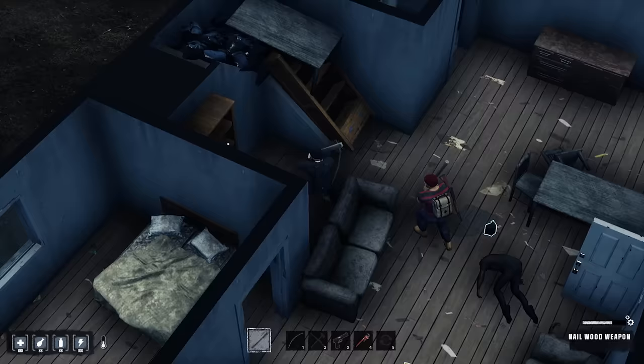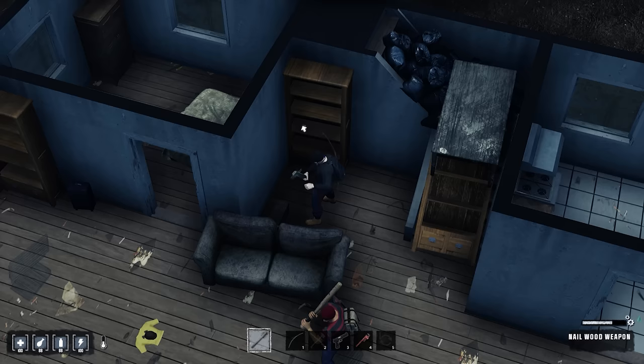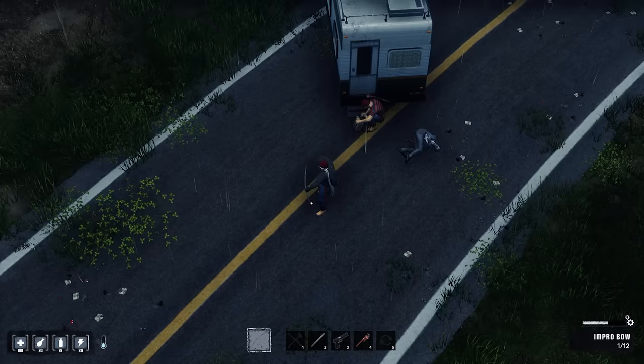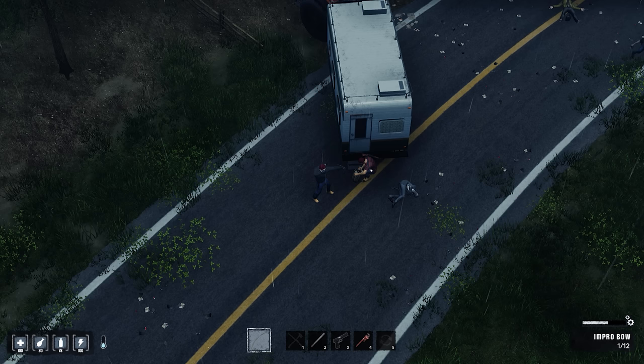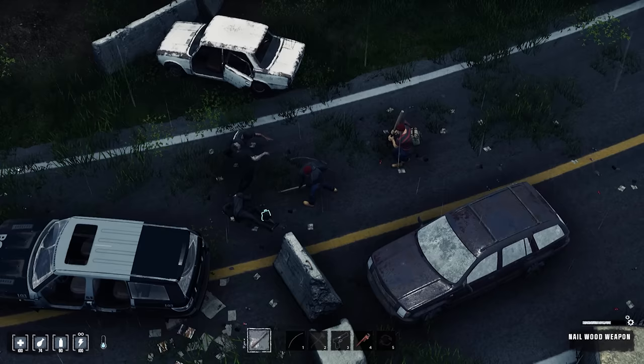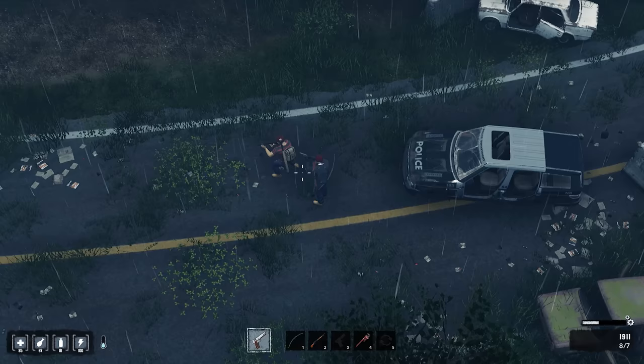They grab ammo from a wooden crate and keep dealing with more zombies. They find shotgun ammo and a pistol — a 1911. One player now has two pistols. They use the guns to blast enemies. One player accidentally opens the crafting menu and ends up with a nailed wood weapon and an improvised spear. They check the map and see a bunch of houses coming up to loot.